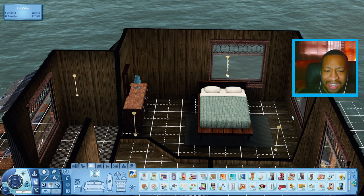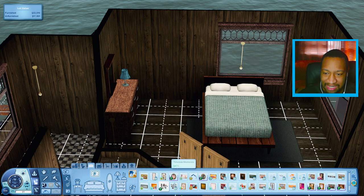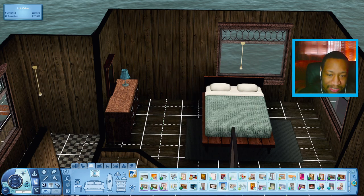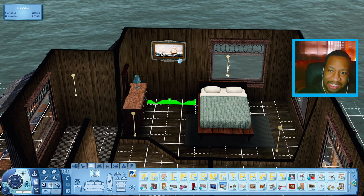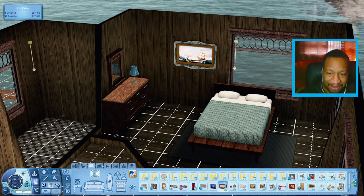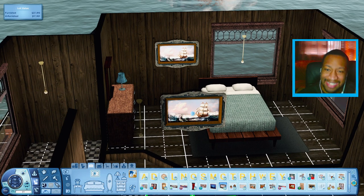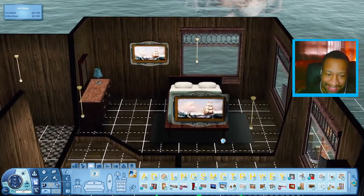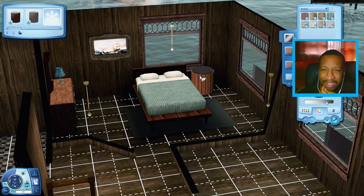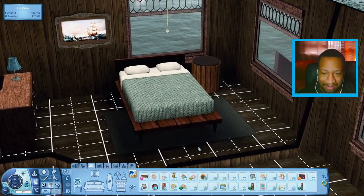I'm gonna have to playtest this house to make sure a sim can get on both sides of the bed — if not I might have to rotate it. I want to get some nice art. Is there anything with fish or anything nautical? Maybe a life preserver could look kind of good over here, or a nice poster. There's this picture of a boat that could look kind of cool in here — it's a little bit expensive though, like 3,000 Simoleons for a painting. Maybe I'll just use a nightstand instead of a plant in the corner, and put a clock on it.